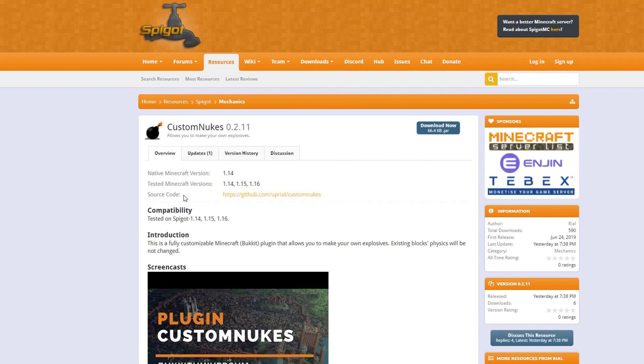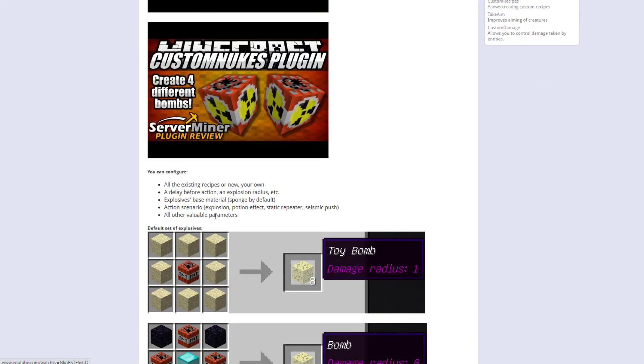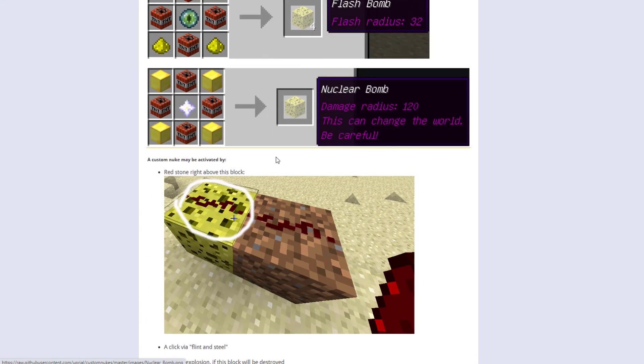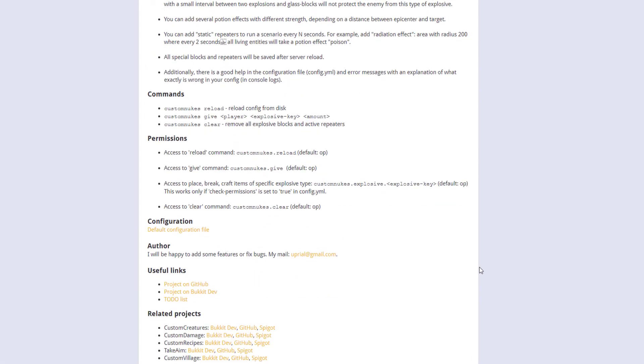So if you want to download the plugin, you can head over to the Spigot page. It's updated from 1.14 to 1.16 — in fact it was updated yesterday. You can see there are various different explosives listed — these are all the default ones. These are the commands and there are permissions as well.